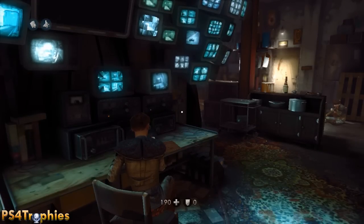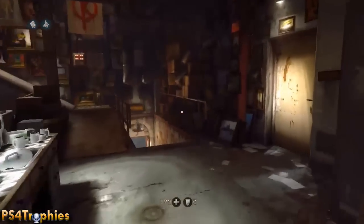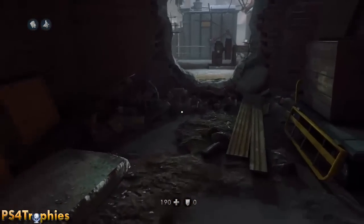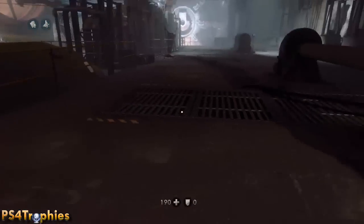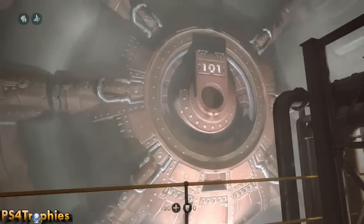And not to be outdone, there is one more Easter Egg. You can find this in Chapter 7 — and I believe Chapter 9 as well. This is a Fallout 3 Easter Egg. You can find Vault 101 down in the area where the helicopters are, down at the end. On either end, you will see Vault 101, and fans of Fallout 3 will certainly recognize that from that game.